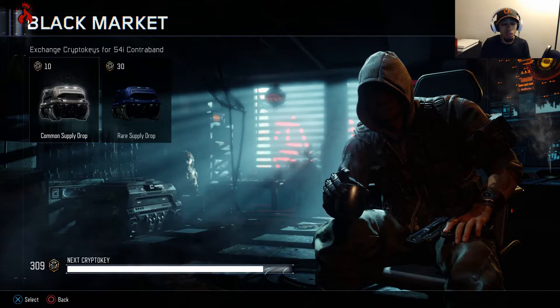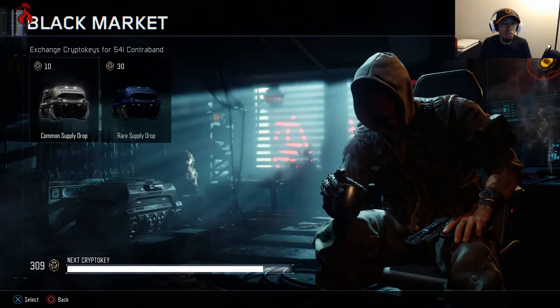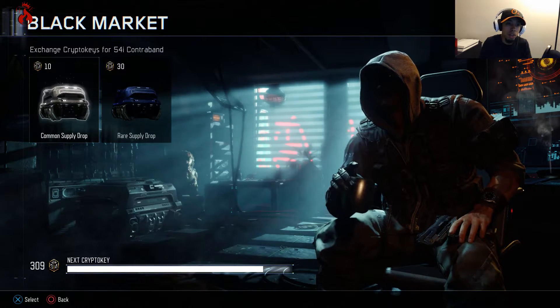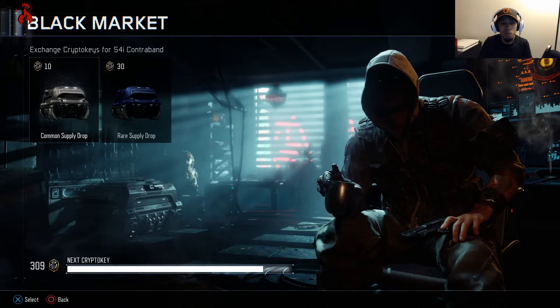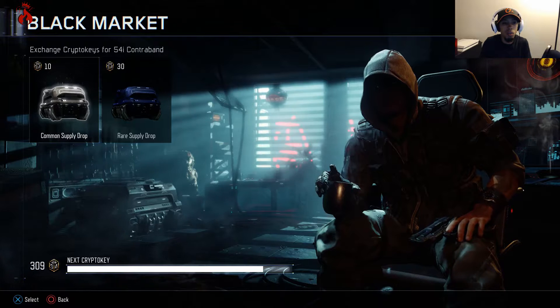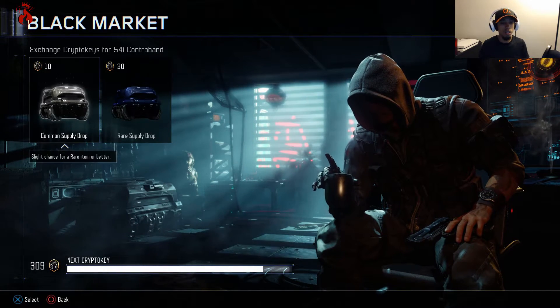We're gonna use 100 crypto keys, so we're gonna do 10 drops — might do more if we get some sucky products, but you never know. I'm gonna do a common supply drop opening; most of them are common supply drops because people have been saying that rare supply drops you really don't get that many good things. So we'll do some common supply drop openings, let's get into it!